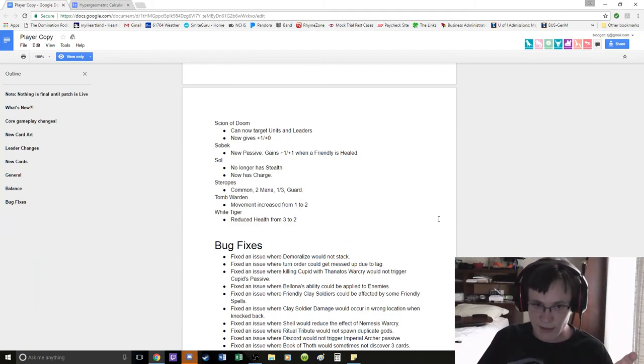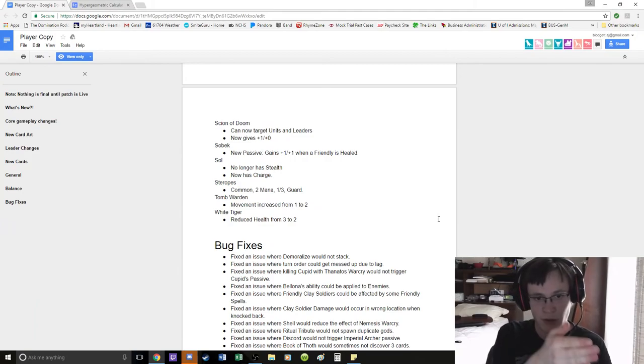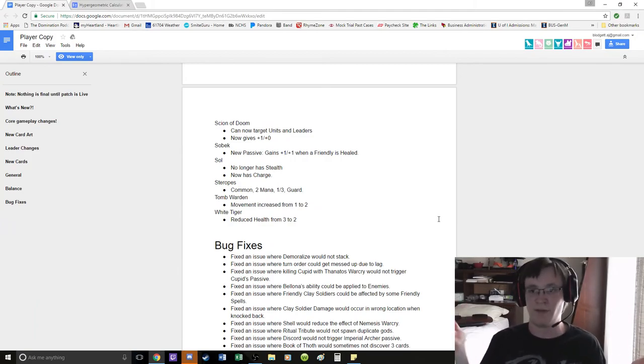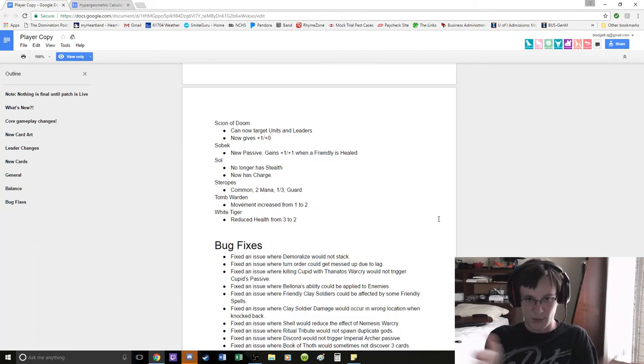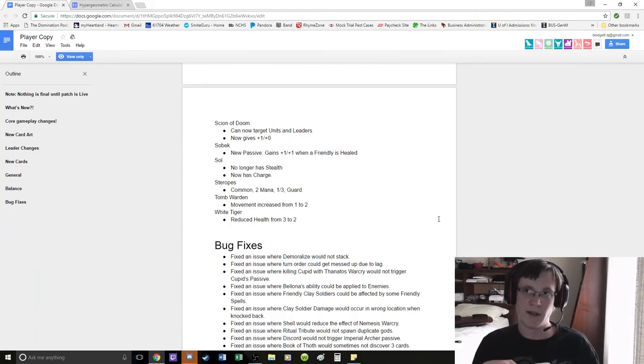The catch here is the Isis ability, because if you Isis-ability a Tomb Warden it's a huge amount of value. But it's still so slow — not movement speed-wise, but tempo-wise. You spend 2 turns essentially doing nothing to develop 10-10 of stats in 3 to 4 turns. I don't think that's worth it because this game is too tempo-based.